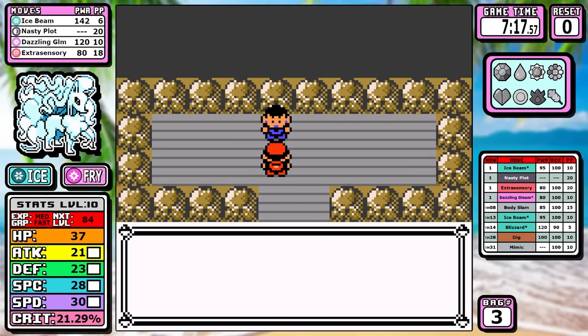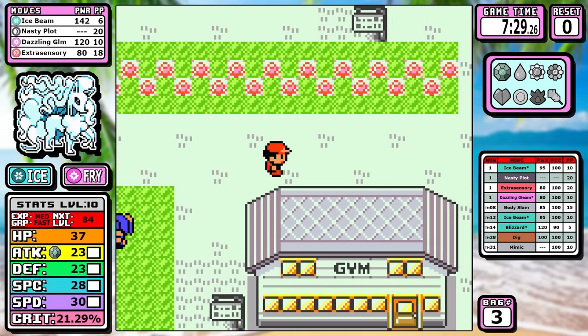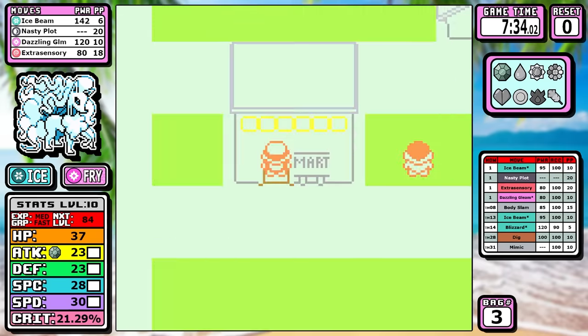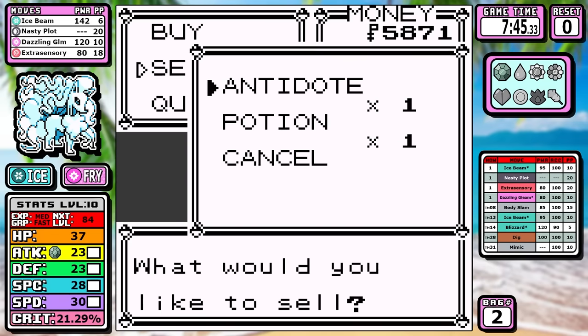The Light Years Junior Trainer battle is going to be the only optional battle in this entire run, and it kind of snowballed us into the heights this run eventually reaches. There is something else a little different I want to talk about.